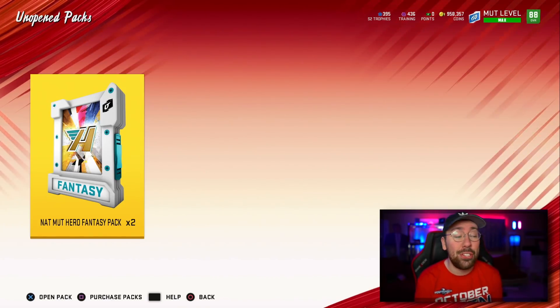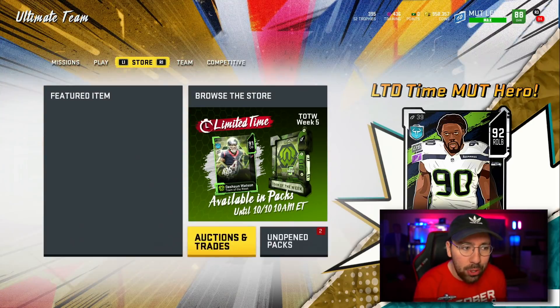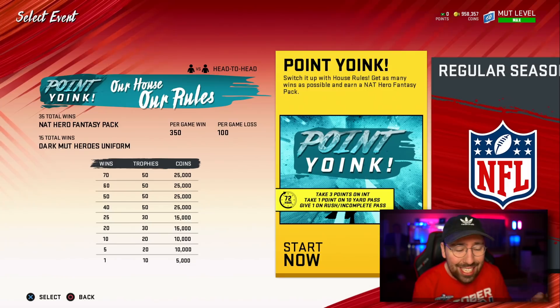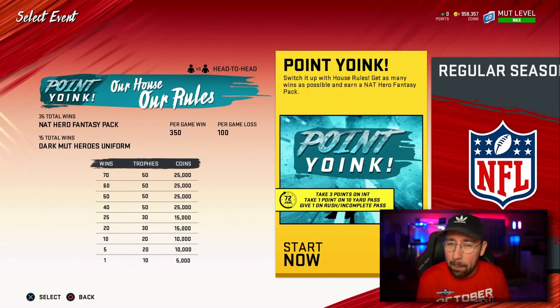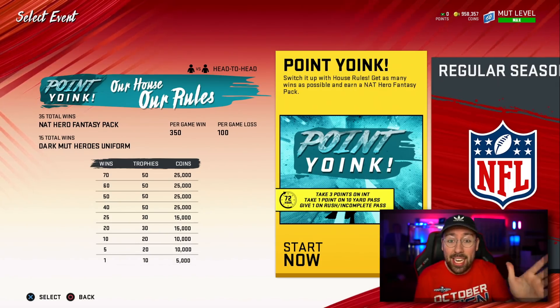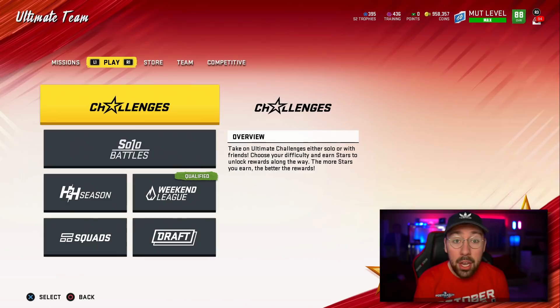We got a lot going on today. I have two — yes, two — NAT MUT Hero Fantasy Packs. If you're wondering how I got them, I'll show you very quickly. If you go to Head-to-Head Seasons under House Rules, 35 wins gets you a NAT Hero Fantasy Pack. I grinded this so hard last night. You might have a couple days left after seeing this, but you need to get this pack.